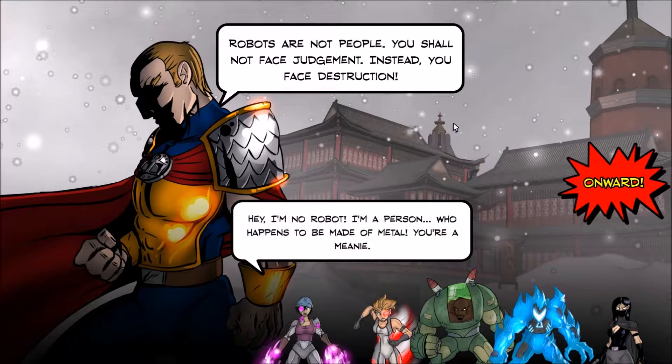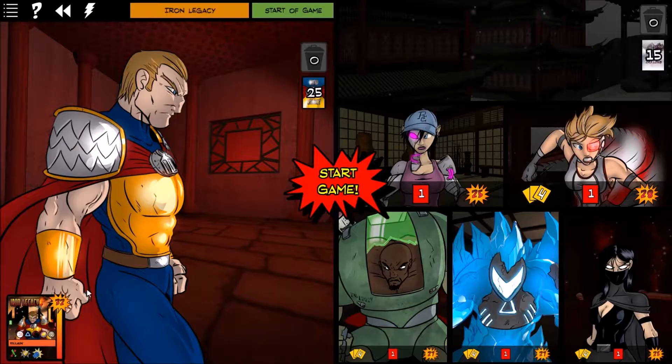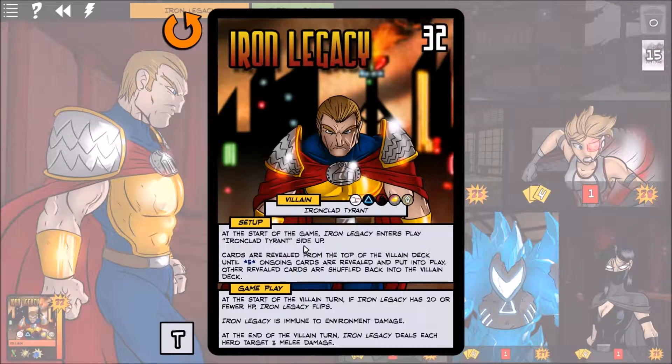Iron Legacy opens with: 'Robots are not people — you shall not face judgment, instead your face destruction!' Unity responds: 'I'm no robot, I'm a person who happens to be made of metal — you're a meanie!' At the start of the game, Iron Legacy plays Ironclad Tyrant side up — cards are revealed from the villain deck until five ongoing cards are revealed and put into play. At the start of the villain turn, if Iron Legacy has 20 or less HP he'll flip. He is immune to environment damage.